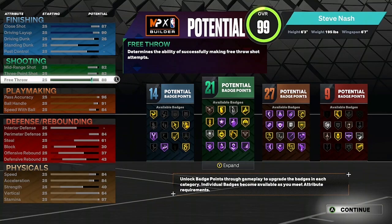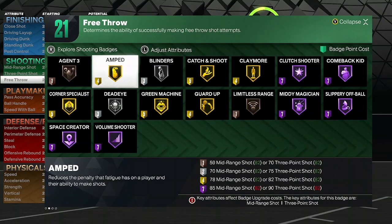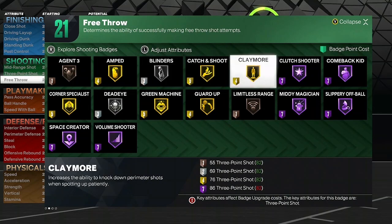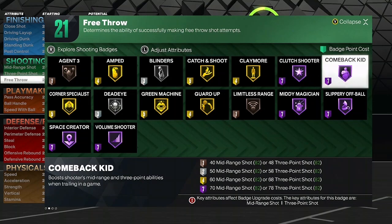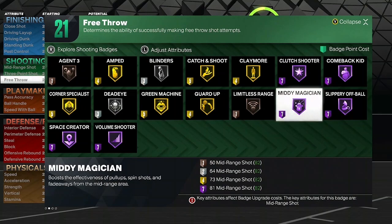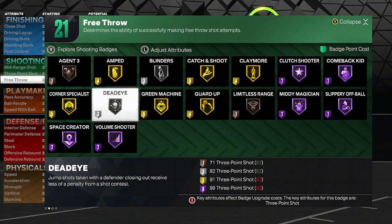On to the shooting badges: Agent 3 bronze, Amped gold, Blinders silver, Catch and Shoot gold, Claymore gold, Clutch Shooter will be Hall of Fame, Combat Kid Hall of Fame, Slippery Off Ball Hall of Fame, Mini Magician also Hall of Fame, Limitless Range bronze, Guard Up gold, Green Machine gold, Dead Eye silver, Corner Specialist gold, Space Creator Hall of Fame, and Volume Shooter also Hall of Fame.